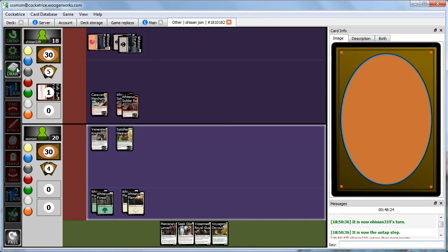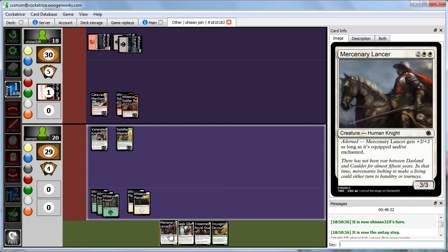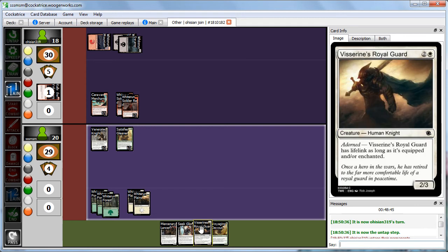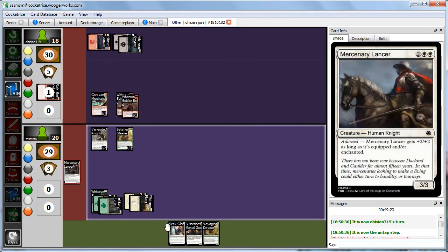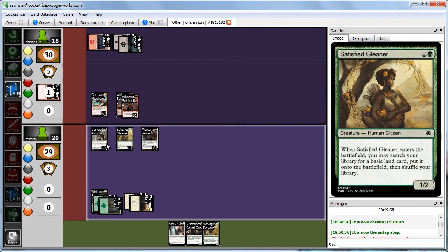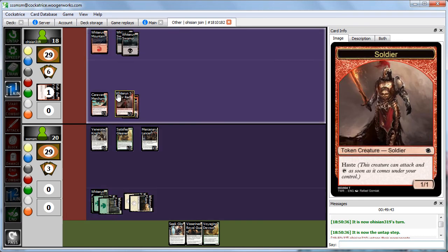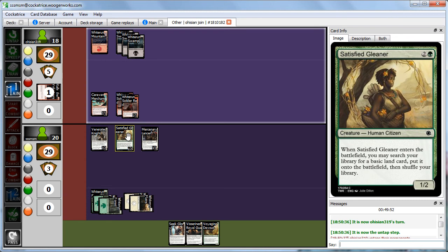We draw a land and decide to cast Mercenary Lancer for 4 mana. We don't attack because we don't want Abby trading off her soldiers for our Knight, which could get bigger eventually with equipment. We like having our Gleaner back on defense as a 1/2. Abby plays Opportunistic Raiders — not the best use since she's not attacking with it. Feeling pretty good, we untap and draw another Plains. With 6 mana, we can play two guys, and we play both Royal Guard and Voyaging Devout, passing turn.